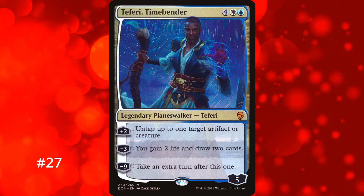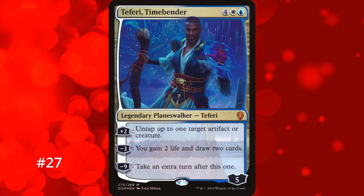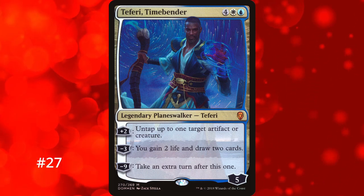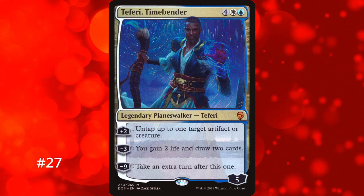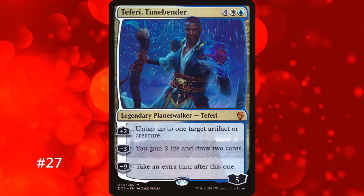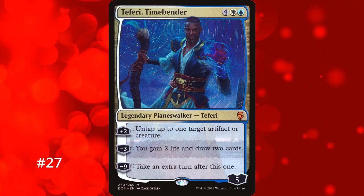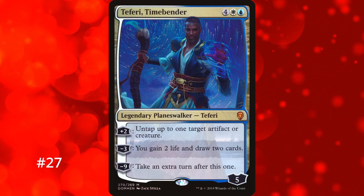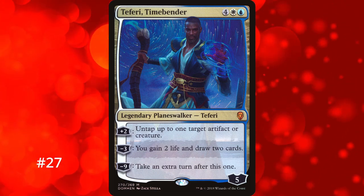Next on the list at number 27 is Teferi, Timebender — another fairly weak Planeswalker but an almost strict upgrade over Mu Yanling. It also costs 6 mana and comes in with 5 loyalty. The extra turn ability is a minus 9 instead of minus 10, and its minus 3 draws 2 cards while also gaining 2 life. Its plus 2 untaps a target artifact or creature, enabling combos and letting you reuse effects without waiting a full turn cycle. The fairy is still a 6-mana Planeswalker with the same problems but is almost strictly better, though it needs 2 different colors of mana.